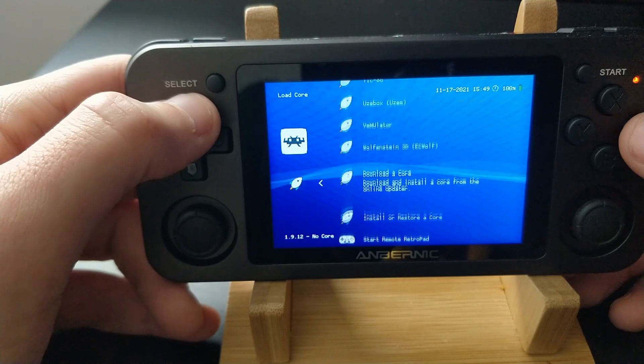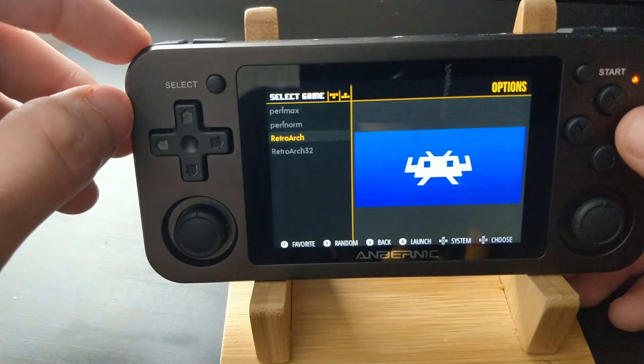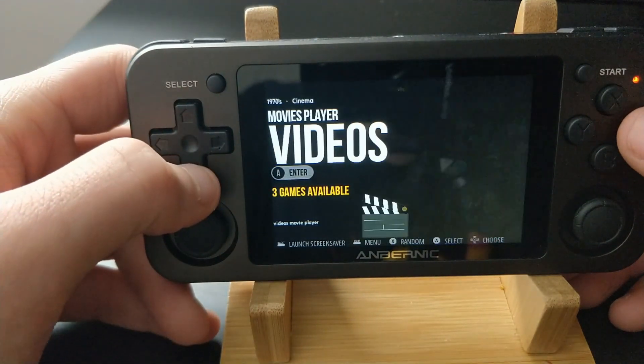The Gambit and Nestopia cores have additional color palette options, and you can enable it so that you can just tap the L trigger to switch through the different color palettes without having to go into the menu every time.